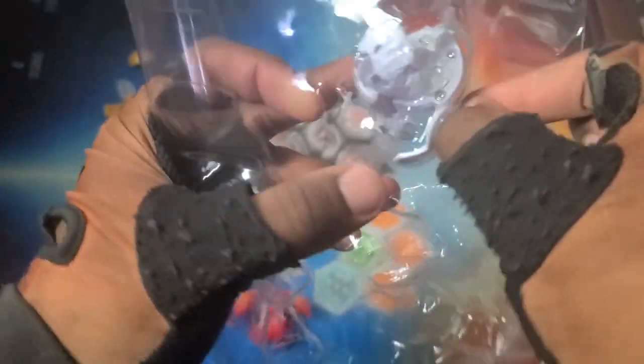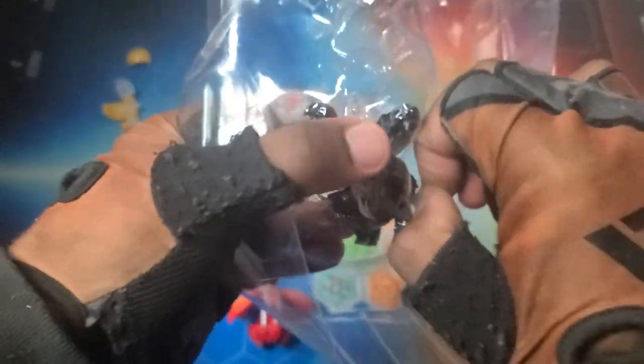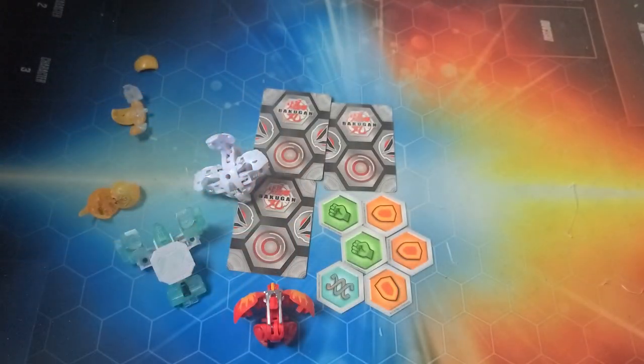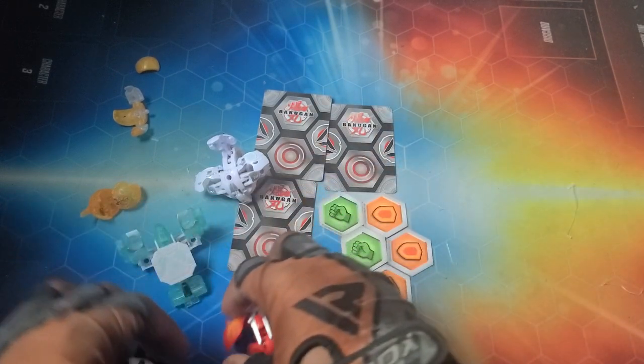Your boy Wrath himself. And then lastly Pegatrix - get her out of there. There's a plastic strip right there - get that from underneath the wing. There we go, that was weird.